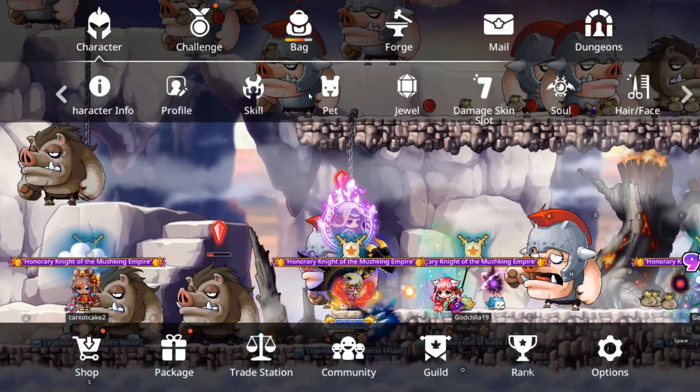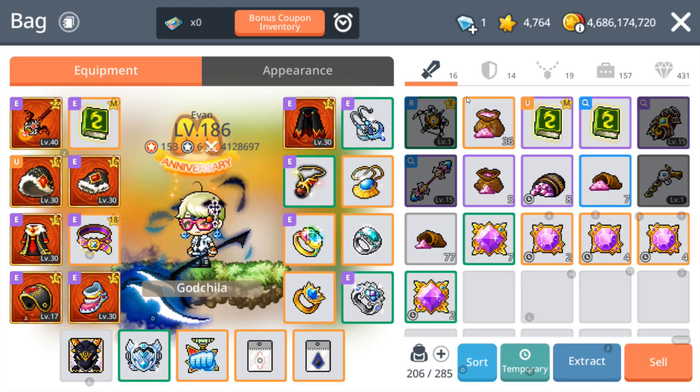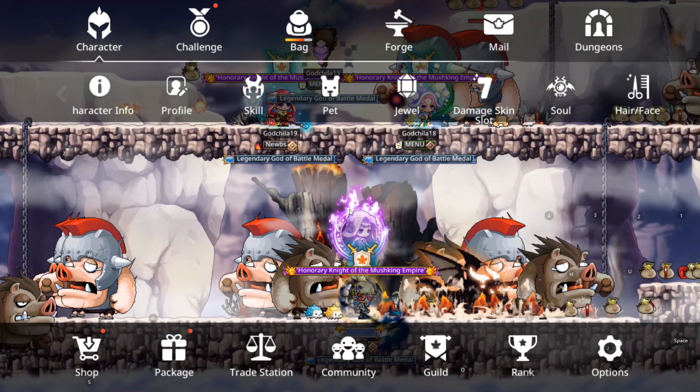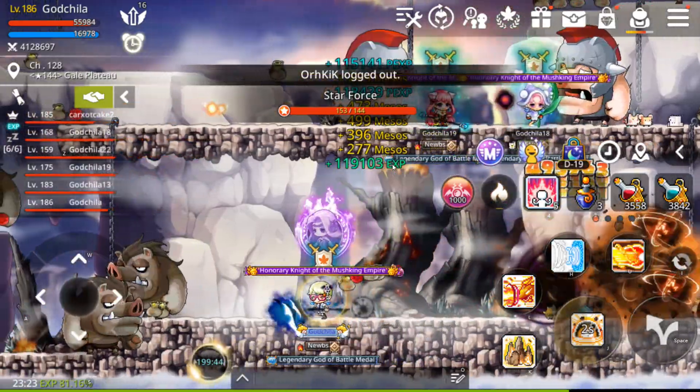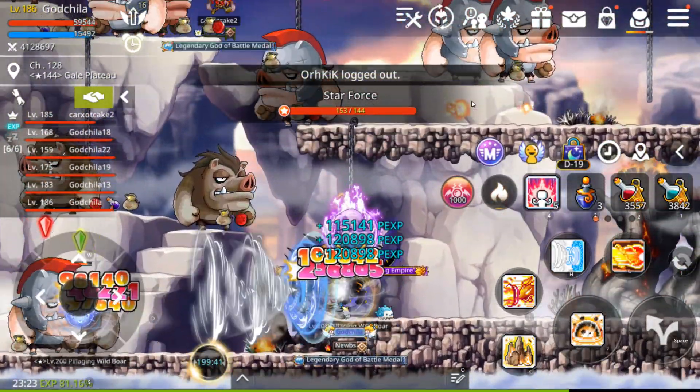The good news is I sold the Jahin claw and the Jahin dagger this morning at 1.7 billion each, so I made a total of 3.4 billion. Minus all the costs, I made close to another 1.5 billion extra for my starting amount, which is awesome.